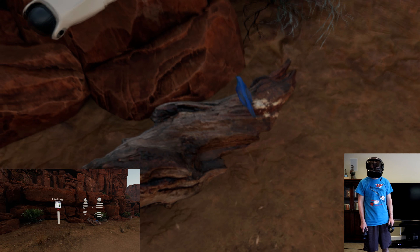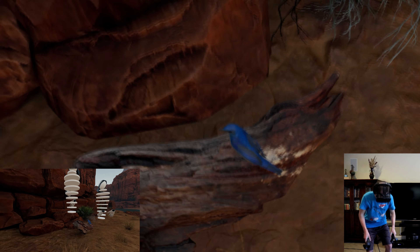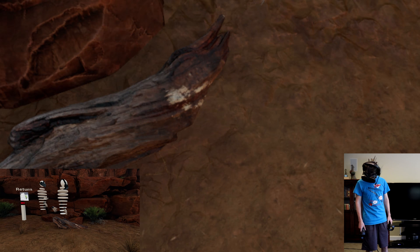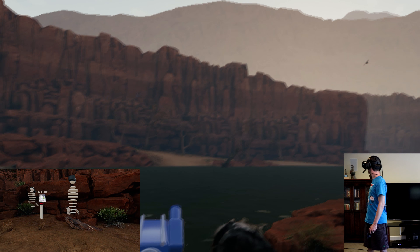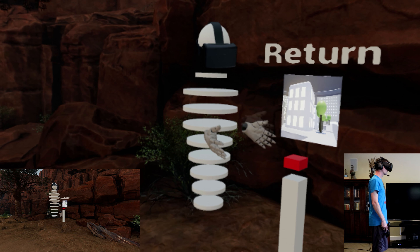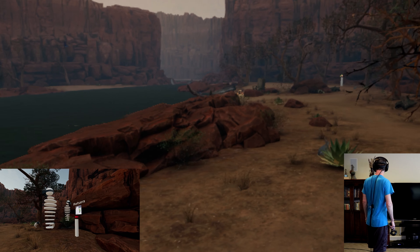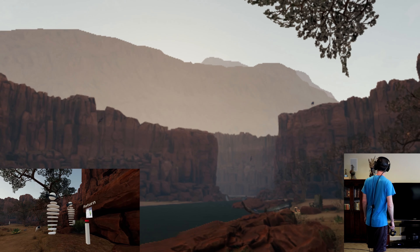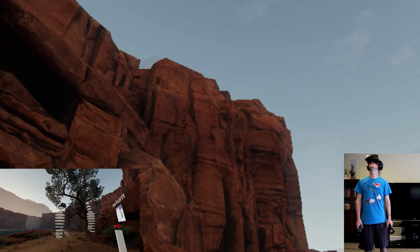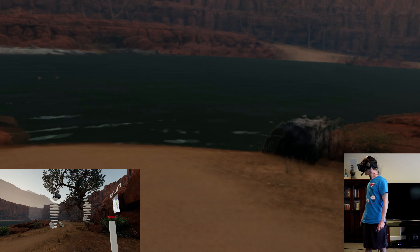In VR there's just that instinct — when you're talking to someone you actually turn and look at them, which you never do on a flat screen. That's the power of VR. And look — a bird landed right next to us! They're also randomized, so some birds have a lesser fear of humans. That one must have been a very fearless one.